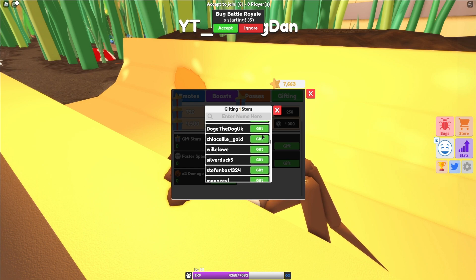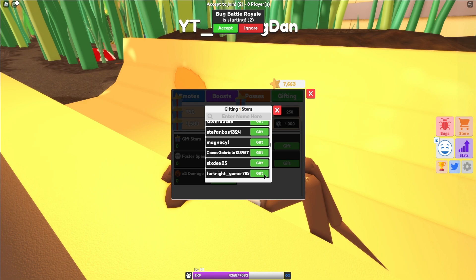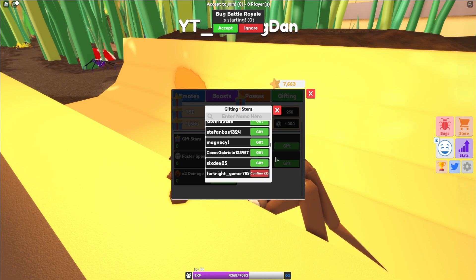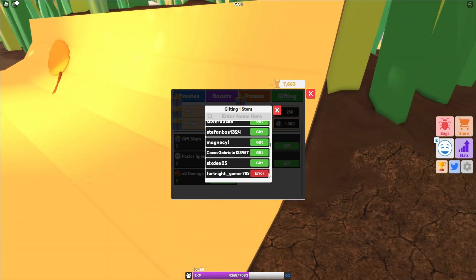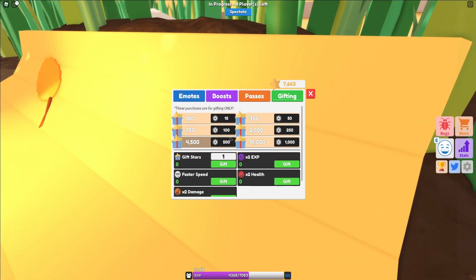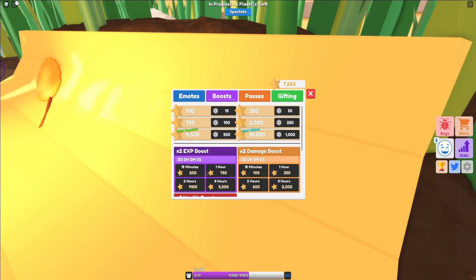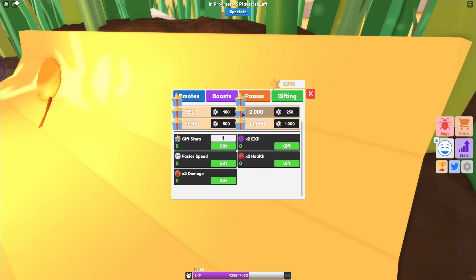Let's just try this. I'll hit Gift and Confirm. Right — there's an error. So these things appear to be for gifting only. Let's quickly buy a boost over here. Can we gift it? It doesn't look like we can gift boosts.